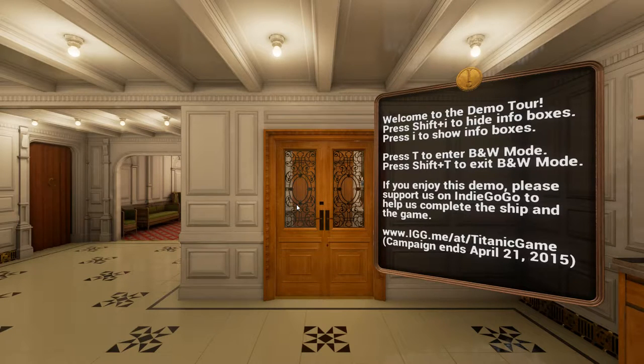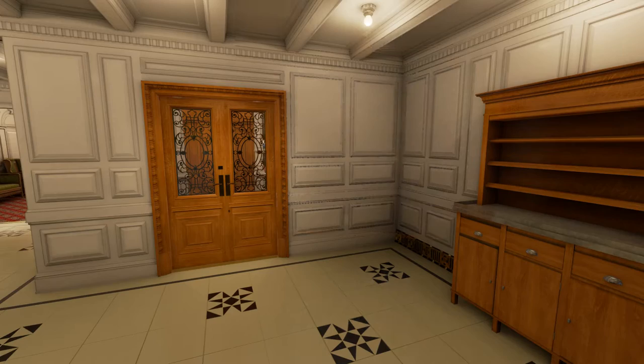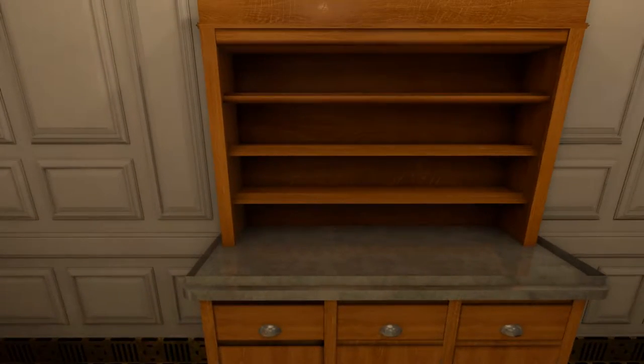Welcome to the demo tour. Press Shift+E to hide info boxes, press it to show them. Press T to enter black and white mode, Shift+T to exit - I'm not sure what that mode is to be honest. If you enjoyed this demo, please support us on Indiegogo to help complete the ship and the game. Oh, so they're fundraising on Indiegogo, not Kickstarter - both are quite popular sites.